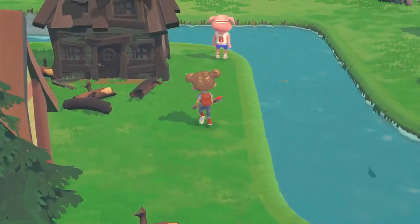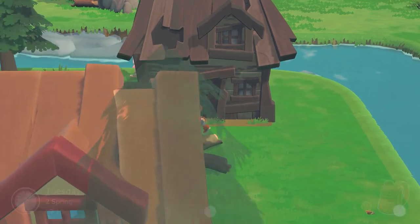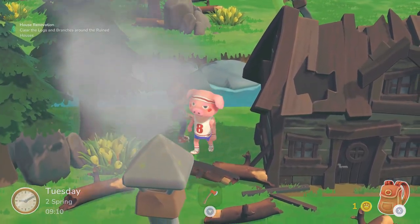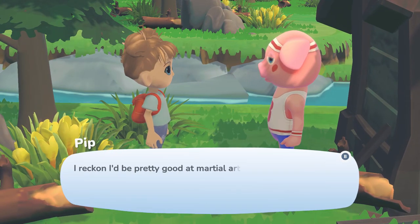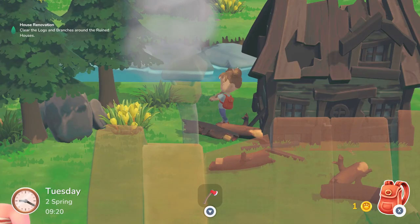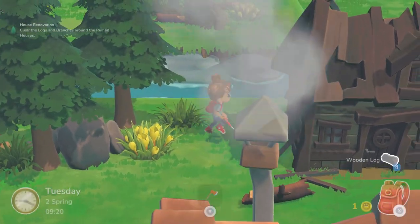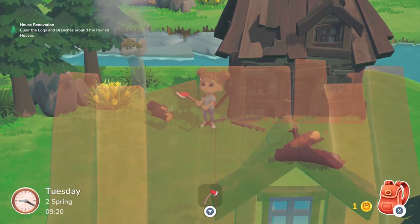It doesn't look like we can get rid of the rock yet, but we can clear the logs. I don't really want to cut down the trees, but maybe one is okay — and we get some seeds from it, plus there are pretty red butterflies around here. The first house area is cleaned up! Now let's clean up by the second house. Pip is right in the doorway — and I accidentally axe him, oops! He talks about how he'd be good at martial arts from watching all the 'Seeing Red' movies — actually I think he means Turning Red, the Disney movie.